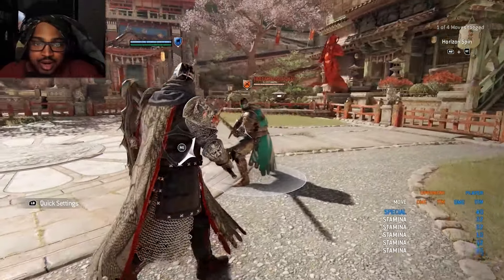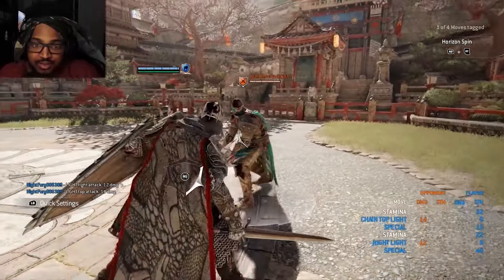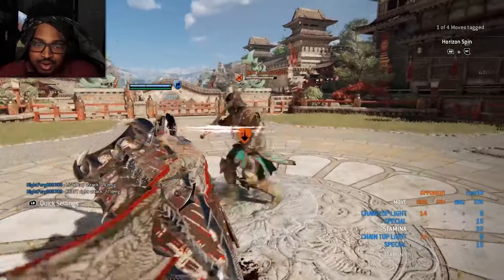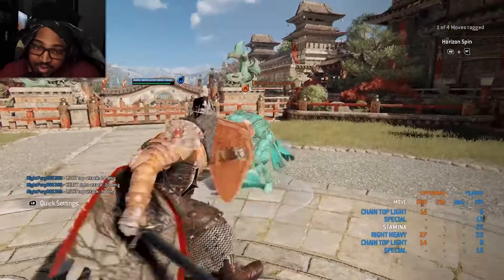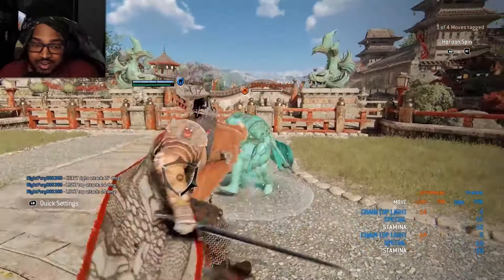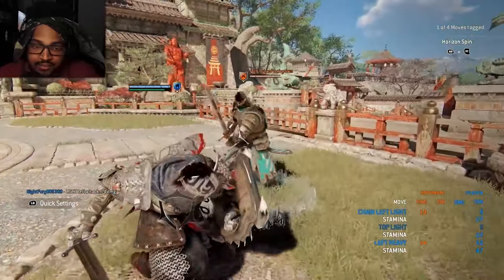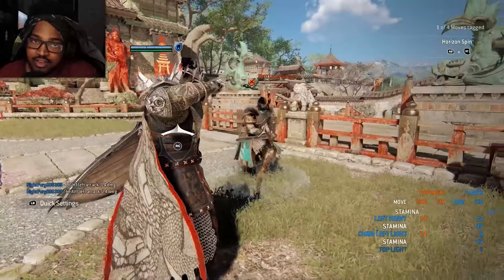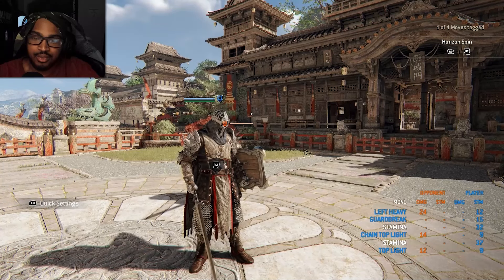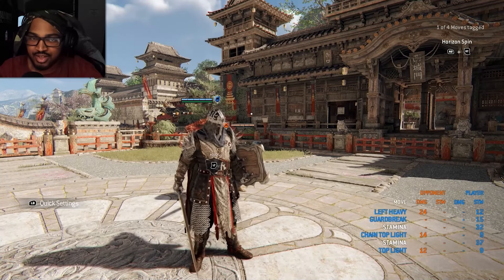A good combo I like to do: light, feint the top heavy, into another light, then feint the Bulwark Slash. Another combo involves the bash: go with the bash first, let the Bulwark Slash fly, and delay the bash — delaying it really catches people off guard. I also like to segue into Hawk Charge, then light, feint the Bulwark Slash, go for a guard break into a heavy. Those are some combos to work with.